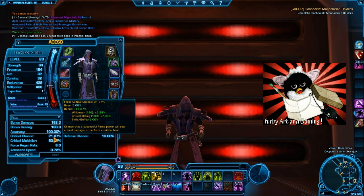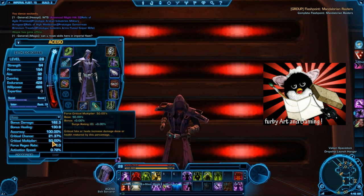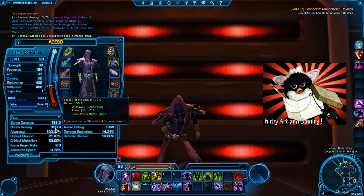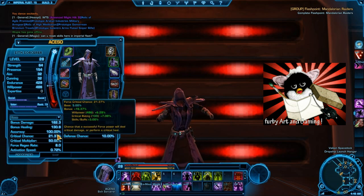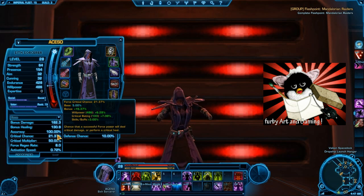Crit is my personal stat preference. Some of you might like to stack alacrity for faster healing if you have really good force regeneration. Surge is really good as well, because when you do get those crits, they will be even bigger. And maybe some of you will just want to go straight power so all of your heals equal bigger numbers overall. I think it is pretty even — more of a play style preference. Hopefully that makes the game more enjoyable for everyone, so you are not stuck in one corner.